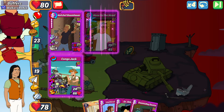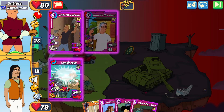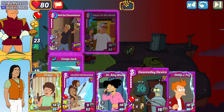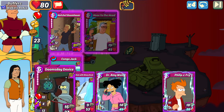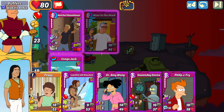He drops a Hose to the Head in slot two — that's going to be a little annoying to deal with with that bomb and its healed armed cards. I have a couple options: I could try to set up a Freezer Burn with Doomsday, I could do the Whale Hunter with Amy, or I could throw down my long stick and do combos with those two as well.